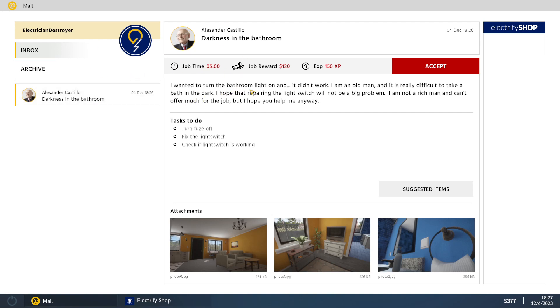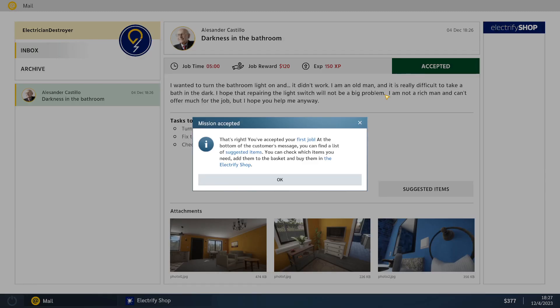So — darkness in the bathroom. I wanted to turn the bathroom light on and it didn't work. I am an old man and it is really difficult to take a bath in the dark. I hope that repairing the light switch will not be a big problem. I am not a rich man and can't offer much for the job, but I hope you can help me. I actually might be able to do this because when I first moved into my own house in real life I did change every single electrical box.